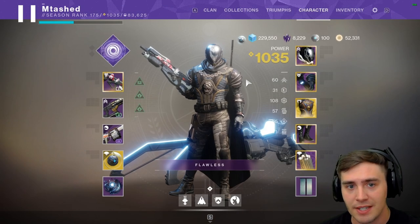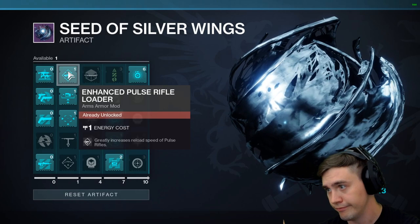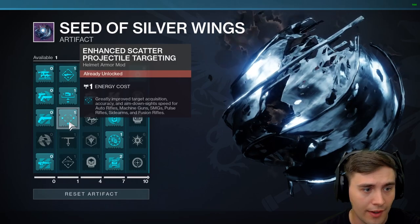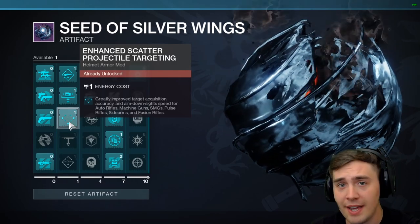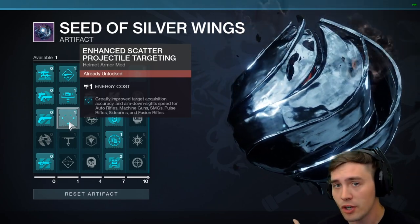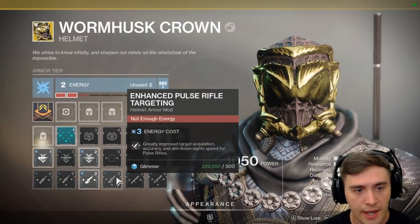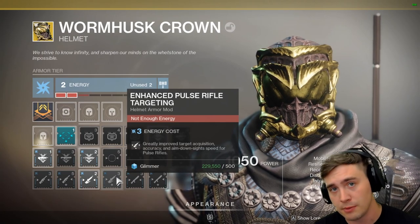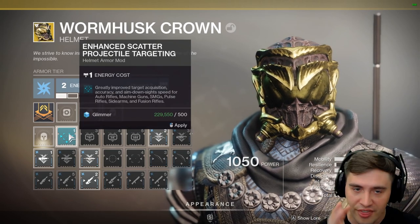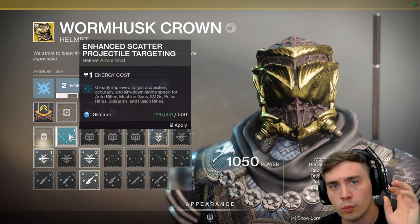The biggest thing, honestly, is the mods that you have equipped. The artifact has the enhanced pulse loader, which is one cost — it's a no-brainer and it can go on any element of gun. It also has the enhanced scatter projectile targeting, which helps with your ADS speed. If you have an arc helmet, you can also throw on the enhanced pulse rifle targeting, which is good for ADS speed and target acquisition. The one cost one works very well. And if you throw this on along with the reloading perk, this thing feels incredible — you're not going to worry about it feeling super clunky.